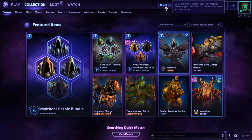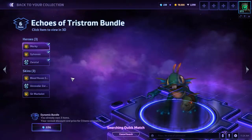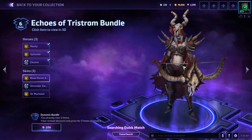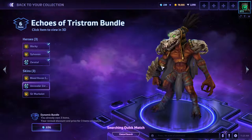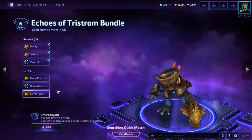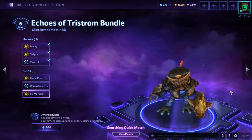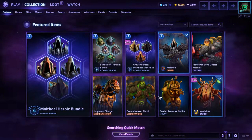I used up a bunch of my gems buying Maltheal. Also, we have a couple new skins that are pretty cool: Bloodraven Sylvanas, who has a cool headdress and her bow has a skull on it; Unraveler Zeratul with more skulls and bones; and then Sir Murcolot, which is my favorite — a little knight Murky.